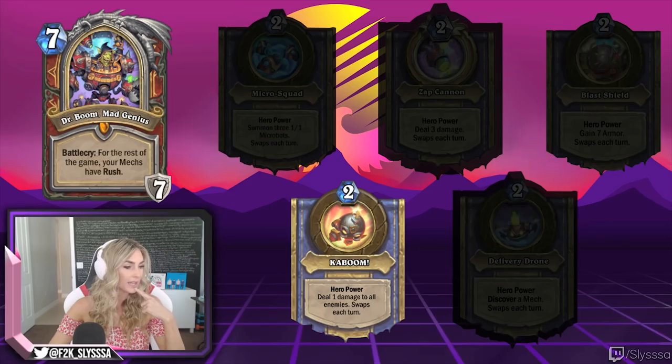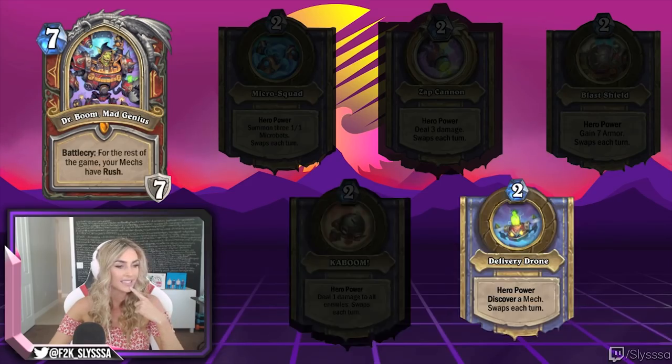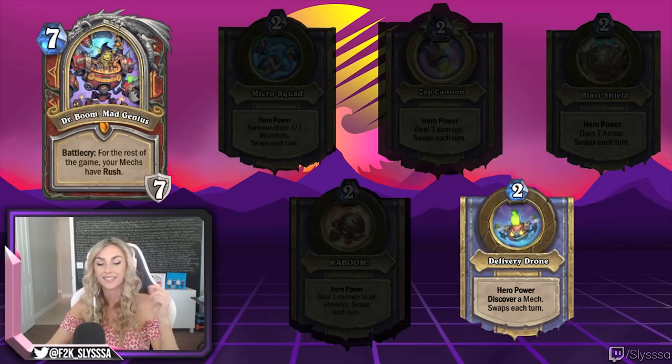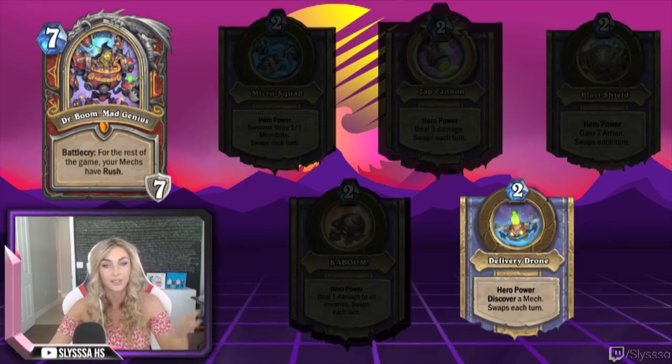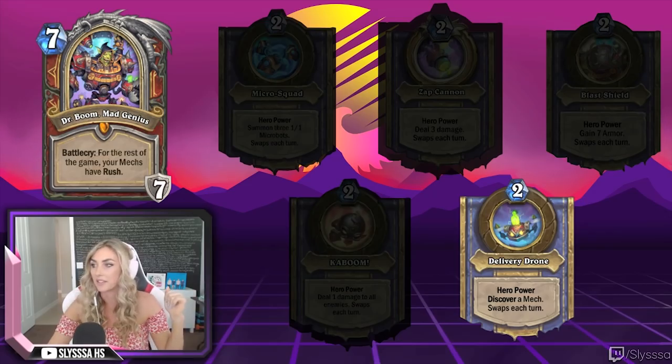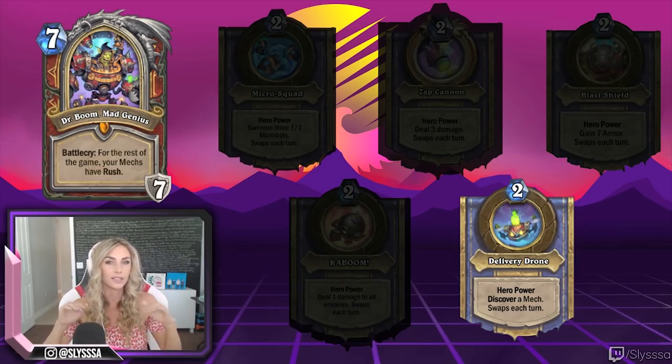The last hero power is Delivery Drone — it lets you discover a mech. This is really important because your battle cry means your mechs will always have rush, so you can literally just take a mech and kill off any minion you need to at that time. Those are the five hero powers.